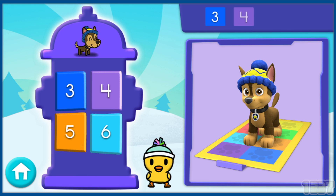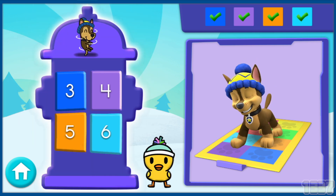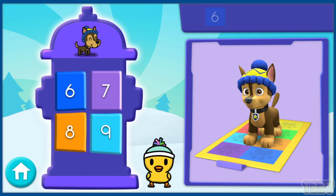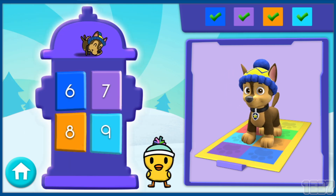Here comes the next set of numbers! Three! Four! Five! Six! Awesome! You got a snow star! Great job! Here comes the last set of numbers! Six! Seven! Eight! Nine! That's right!